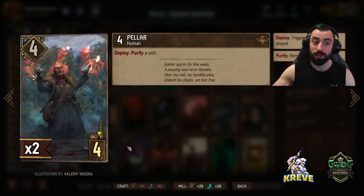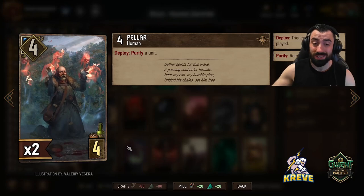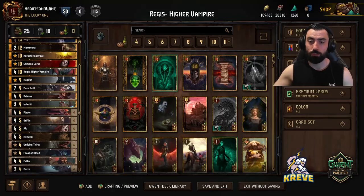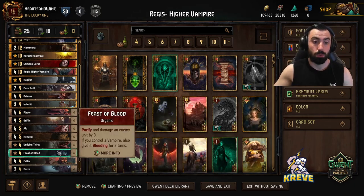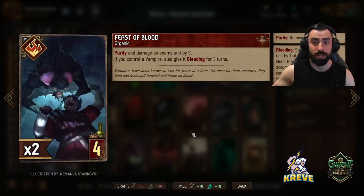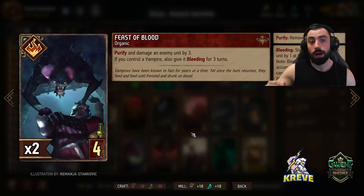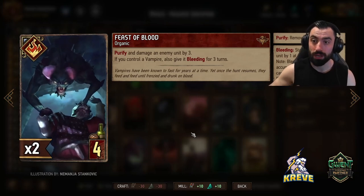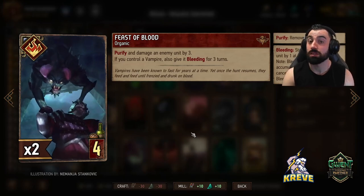Pella is a good way to purify a unit of ours if it becomes disabled through a lock - that's why it's in here. It can remove any other status too. If your opponent has a Defender unit, it's another great way to get through to the opponent's row without wasting your tall punish or control on their Defender. With Pella, you keep it on you as you believe you'll need it per match. If you see a Nilfgaard deck with Imprisonment leader ability, it's a good idea to keep Pella. Feast of Blood purifies and damages an enemy unit by 3. If you control a Vampire, it also gives it Bleeding for 3 turns. An important thing to note is that Feast of Blood purifies the opponent's units, which is why we still have Pella in here to self-purify - we need some way to unlock our own units still.